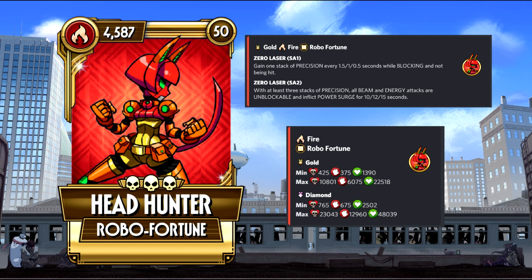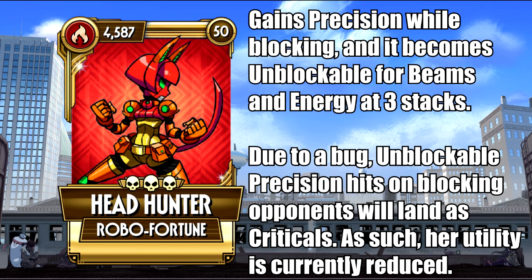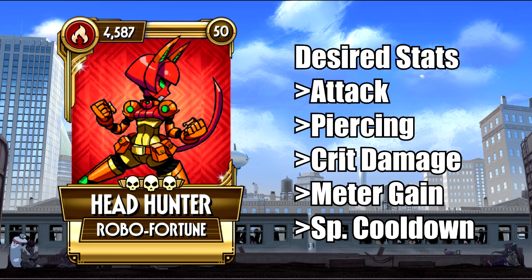Head Hunter is powerful, as she has easy access to precision by blocking for half a second, and up to 3 stacks, beam and energy attacks become unblockable. Unblockable precision is as good as it sounds, meaning you could easily take care of a Blood Twisted or Immoral Fiber that happens to be too block happy, and dispose of them without activating their abilities. But the big elephant in the room is that her ability is currently bugged, as unblockable precision hits will be counted as regular criticals, making it nearly useless. That's not to say one cannot find success with Head Hunter, but don't expect her to finish off difficult defenders while blocking and escape free of punishment. If she is to be patched, she'll definitely rise up the ranks, but as of now she remains a fairly strong barrier only.